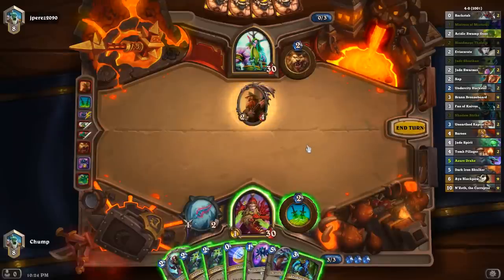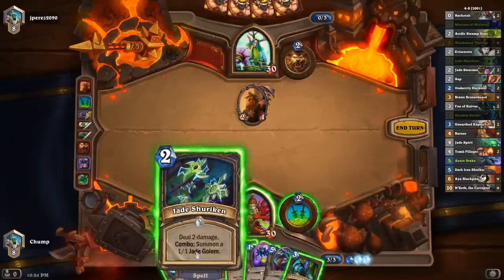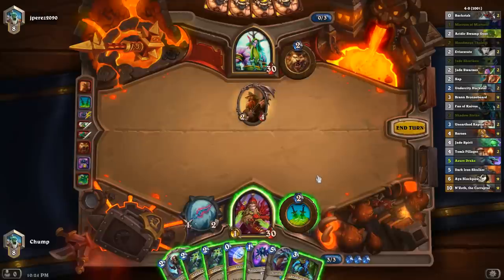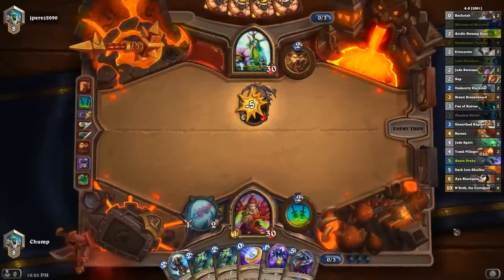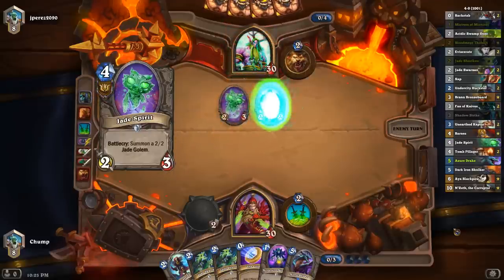There are a few lines of play here. I can go Thalnos, Coin, Shuriken, and then use Dagger. Or I can just Coin, Double Shuriken. Or I can just Shadow Strike. It seems like Shadow Strike might be a little bit better later on to kill like a 5-5 Jade Golem or something. But I also don't really like using the coin here because I do have an Azure Drake for next turn.